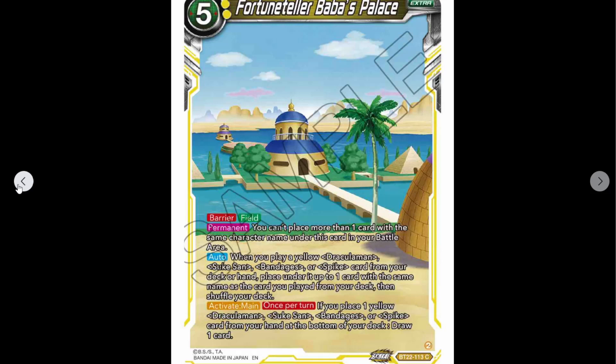They've realized they need to do it more — could have done it for Spirit Bomb, really could have. Permanent: you can't place more than one card with the same character name under this card in the battle area. So you're only allowed one of each character basically.